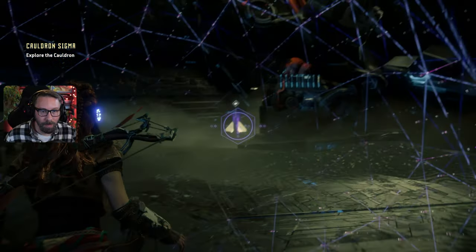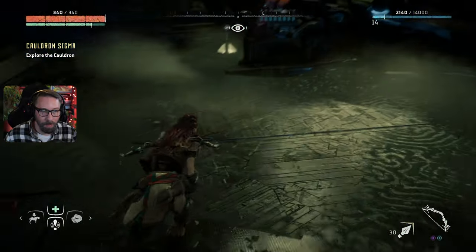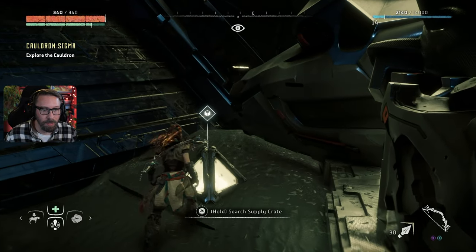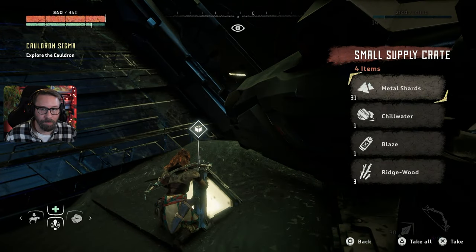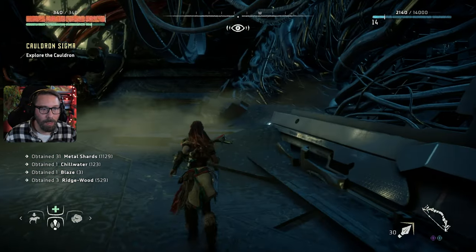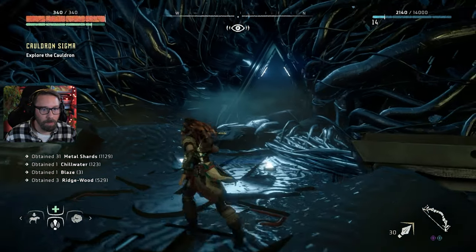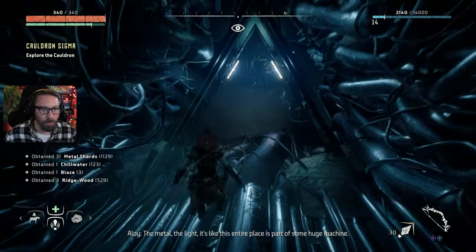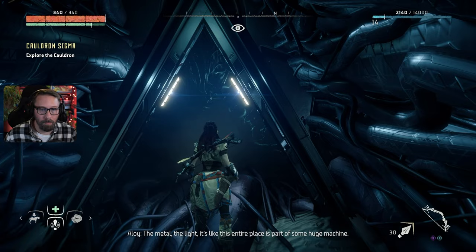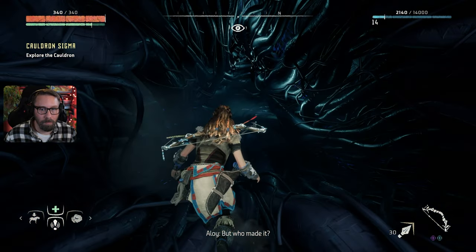We're in this cauldron, so let's scope things out a little. There's some music kicking in. We've got some metal shards and some blaze — just what we need. I don't know what we're going to run into here. The light is incredible — this entire place looks like part of some huge machine. But who made it?